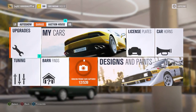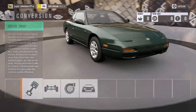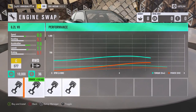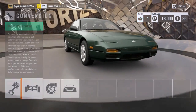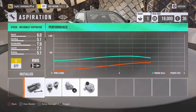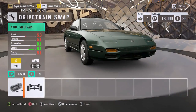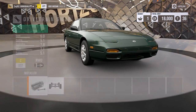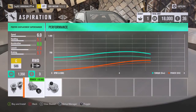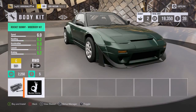Now that we own this car, let's jump into the upgrade section and see what we can make of this thing. Right out of the gate we need a 6.2 liter V8, so we're going to go ahead and install that. Rear wheel drive I think is going to be pretty fun. There was also a request to make this a track car — an all-wheel drive swap really just doesn't make sense for this build.